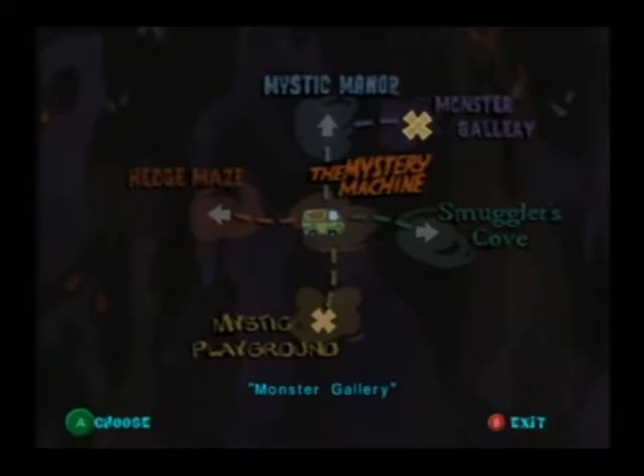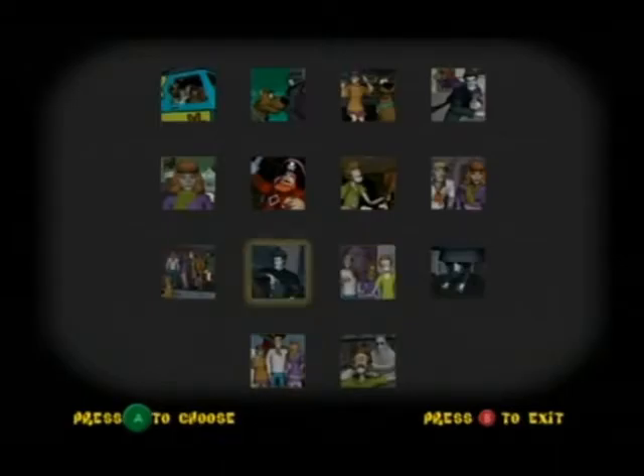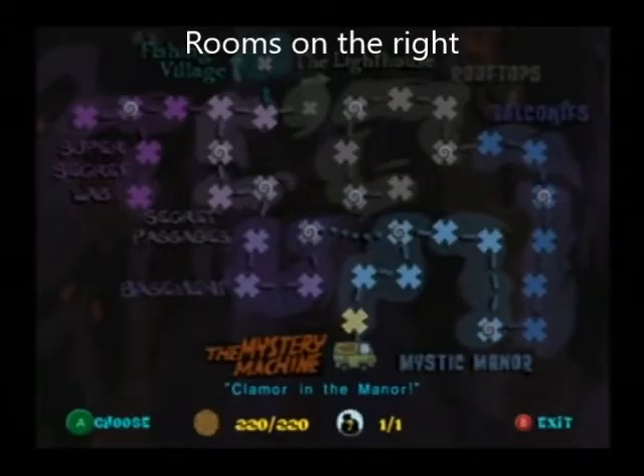Our next location is the monster gallery. In this room, you can use your monster tokens to view all 21 monsters down the long hallway. There is also a machine near the entrance where you can view concept art and cutscenes.